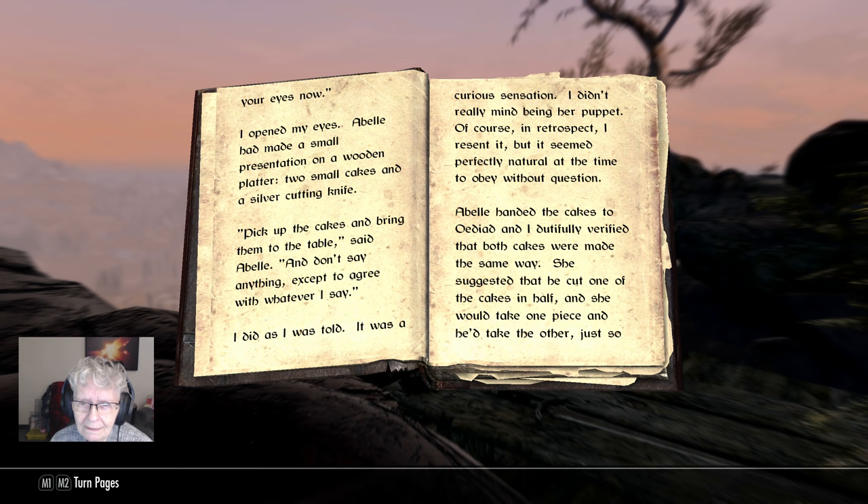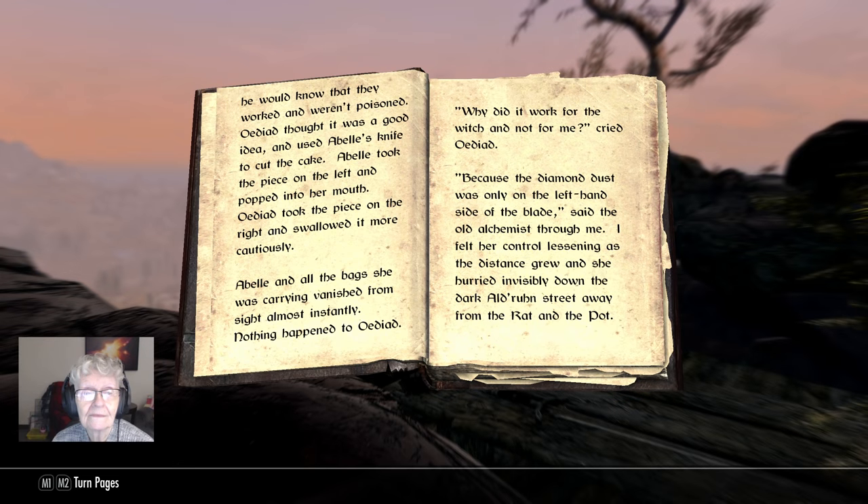'Abella handed the cakes to Odid, and I dutifully verified that both cakes were made the same way — of course I was knocked out with wine. She suggested that he cut one of the cakes in half and she would take one piece and he'd take the other, just so he would know that they worked and weren't poisoned. Odid thought it was a good idea and used Abella's knife to cut the cake. Abella took the piece on the left, popped it into her mouth. Odid took the piece on the right and swallowed it more cautiously. Abella and all the bags she carried vanished from sight almost instantly. Nothing happened to Odid. Why did it work for the witch and not for me? cried Odid. Because the diamond dust was only on the left-hand side of the blade, said the old chemist — through me. I felt her control lessening as the distance grew, and she hurried invisibly down the dark Aldruun street away from the Rat in the Pot.'